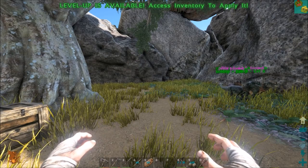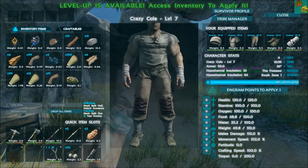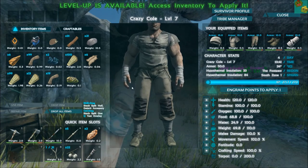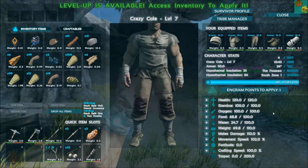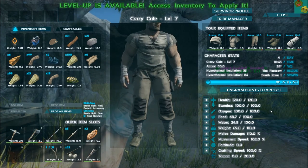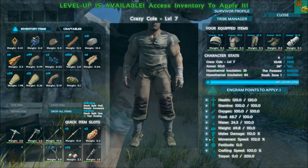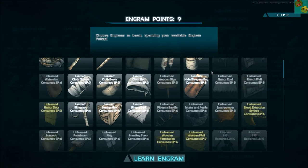ARK: Survival Evolved. I had leveled up and forgot that we hadn't even learned the engrams to make the housing. So I went and killed a couple things - mainly a Dodo and a Megapirana because it was bugging me when I was trying to drink. We could do movement speed - that's pretty handy - or melee damage again. Let's do movement speed. A couple more points there, so we got 9 engram points.